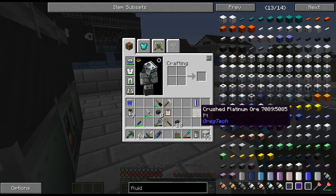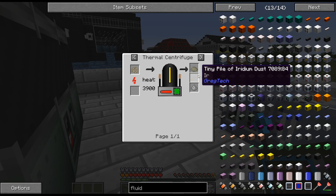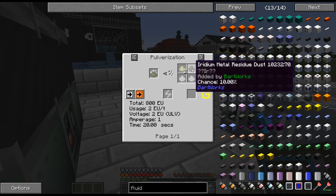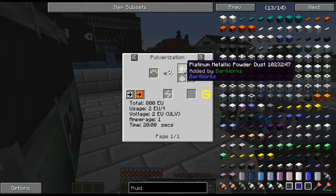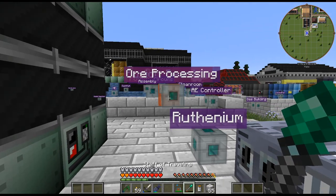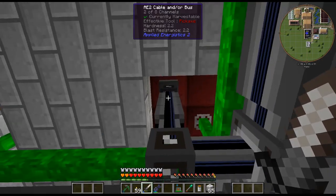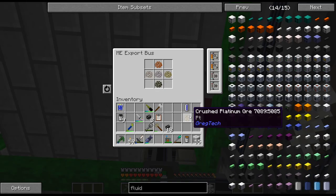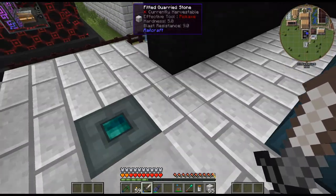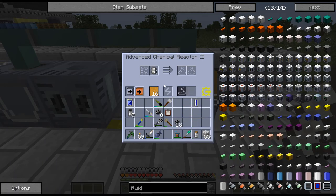Let's go ahead and process this. Thermal centrifuge on platinum ore — pulverize that — and there's some iridium metal residue dust. So all this stuff. That's how we do it. Instead of getting the platinum dust directly, you get the platinum metallic stuff. Let's put that in there and get that processed up.